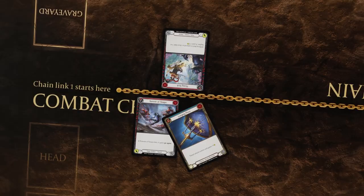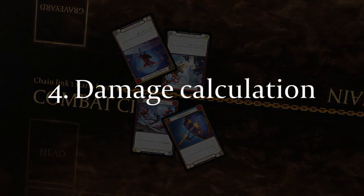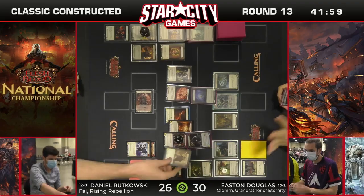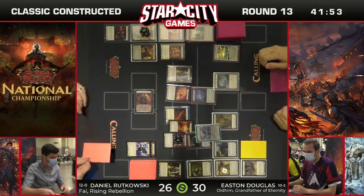To new players, the Reaction Step is explained as the part of combat where attack reactions and defense reactions are played. When both players have nothing left to play, you move to the next step of combat. While this is correct, it barely scratches the surface of everything that can happen within the Reaction Step, and if you're caught unaware of some advanced rules interactions in the middle of a game, it can spell disaster for you.